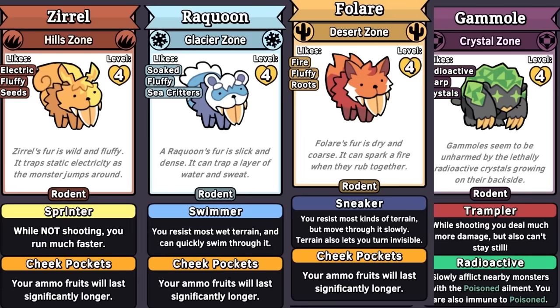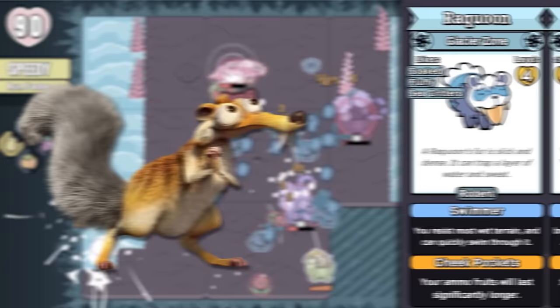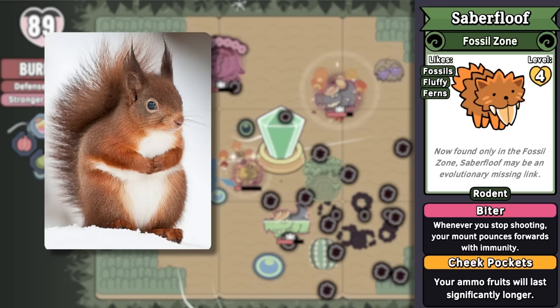All based primarily on saber-toothed squirrels. And all being squirrels, they of course have cheek pouches, which lets them essentially carry more ammo. Zerol is the most squirrel-like, and it goes 'zurrr' with its electrical hum — it is electric type. Raccoon mixes in some ice age raccoon elements. Folaire adds a flare of fox and is fire type. And Saberfloof is fluffy, or floofy, and is self-described as an evolutionary missing link — perhaps the ancestor to all these other saber-toothed monsters, as it is only found in the fossil zone.